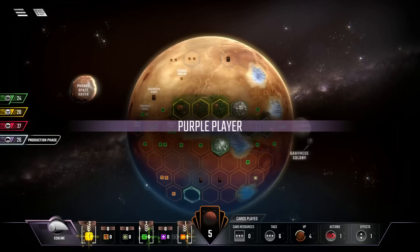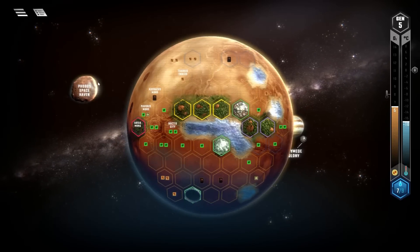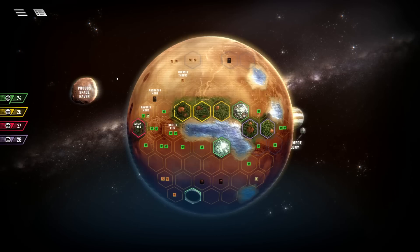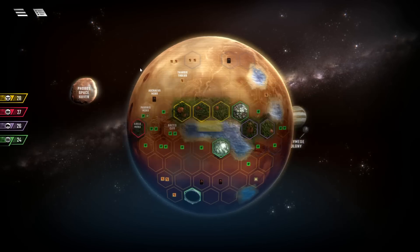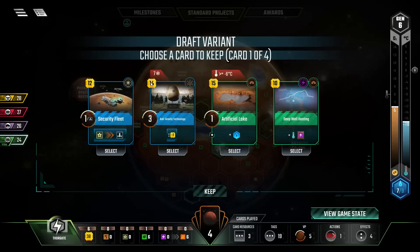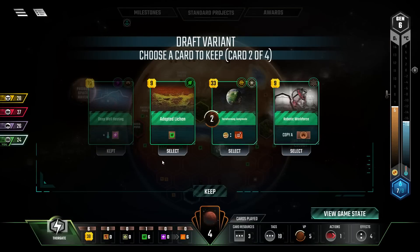Ecoline's got an appreciable production too. We need to think about our third city because we do want to pick up Mayor. Security fleet - don't have that. Artificial lake. Deep well heating - no brainer, right there, boom. Terraforming Ganymede - no thank you.